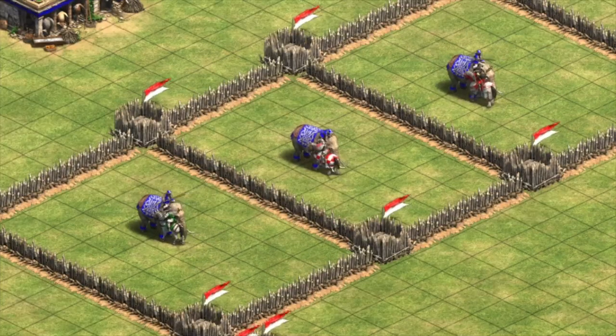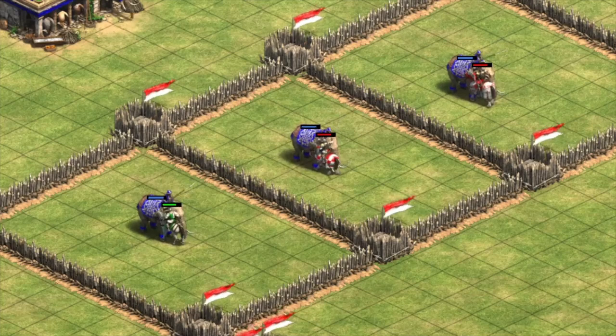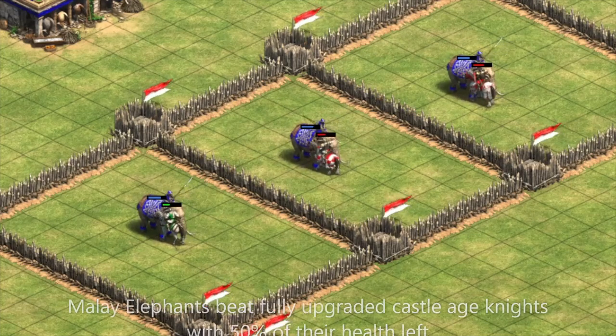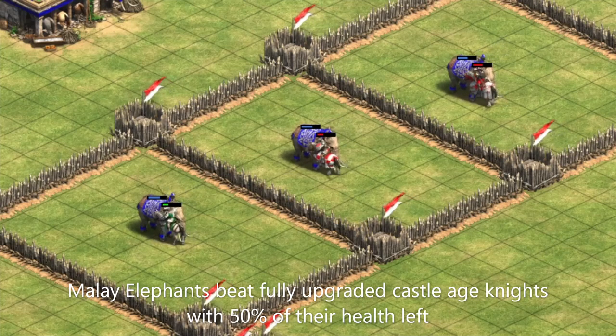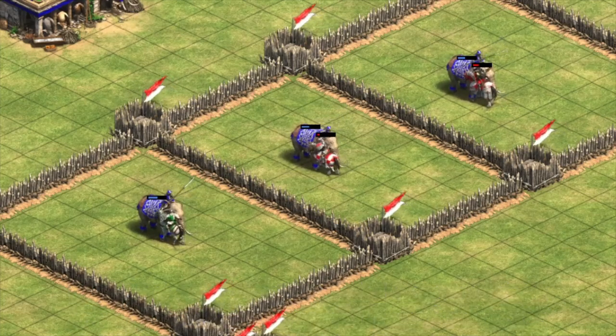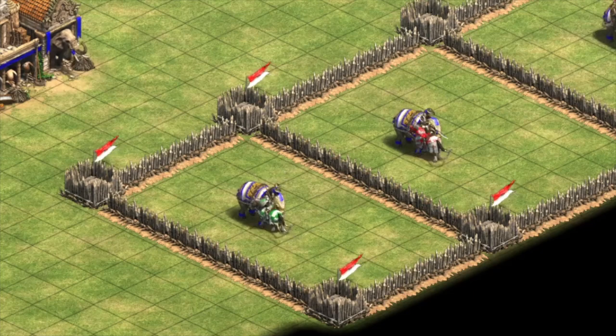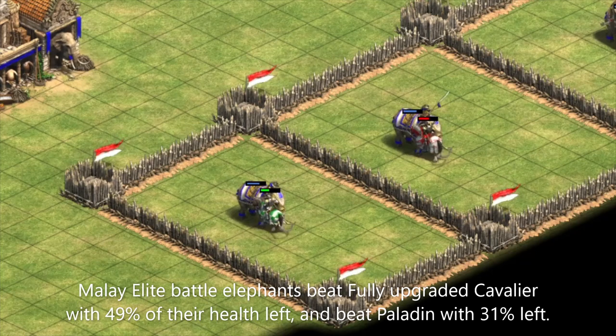Well, against the knight line, they trade incredibly well. In Castle Age, Malay elephants cost almost exactly the same as knights, and win one on one with about 50% of their health left. Incredibly, Castle Age Malay elephants are also able to beat cavalier, and trade almost exactly evenly with paladins. Once we give our Malay elephant the elite upgrade, it beats fully upgraded cavalier one on one with about 49% of its health left, and it beats a fully upgraded paladin with about 31% of the elephant's health left.